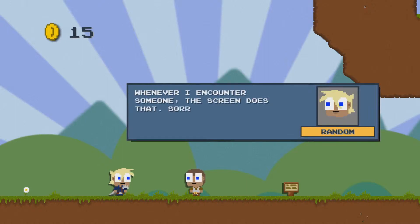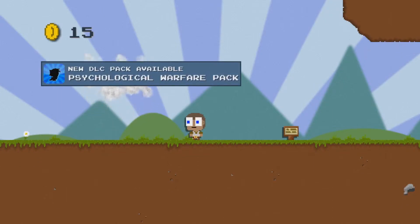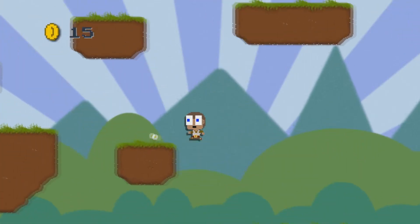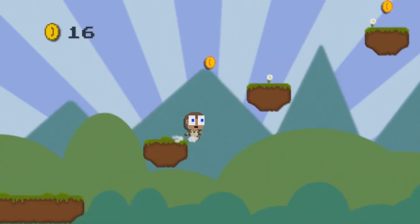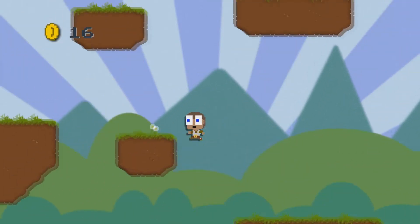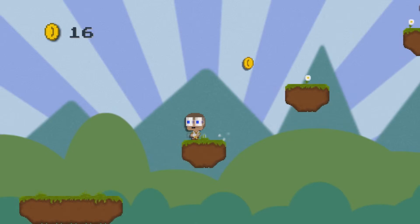Whenever I encounter someone, the screen does that. Sorry. Can you let me pass? Never. You'll never outsmart me. I keep hitting spacebar to jump. I'm really confused as to why that's not the jump key. So we need to get money for psychological warfare against that wizard man.